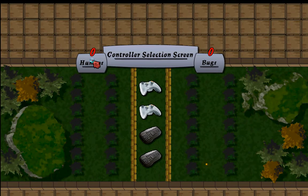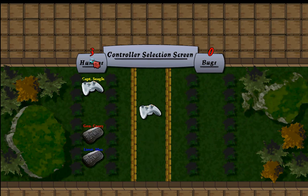Let's go ahead and start. I have my Xbox 360 controller plugged in. I'm able to play a human campaign or a bug campaign. That prize I mentioned is only available under the human campaign. As you can see, I can move other people over and we can all play.